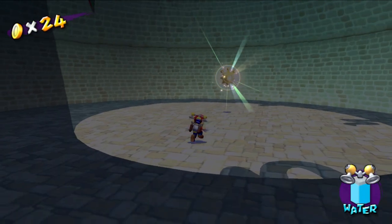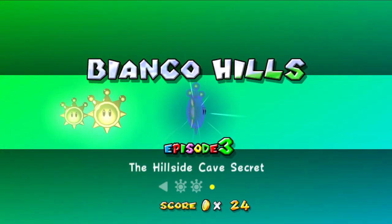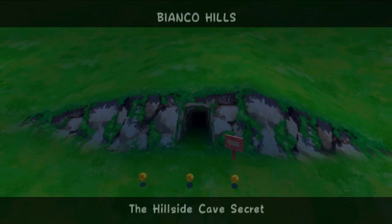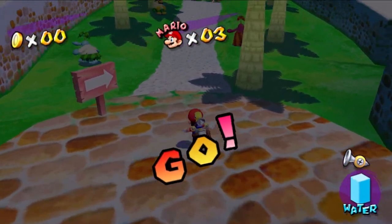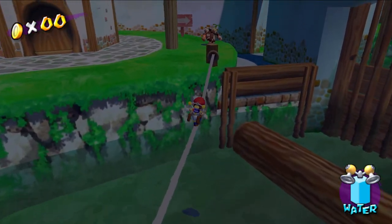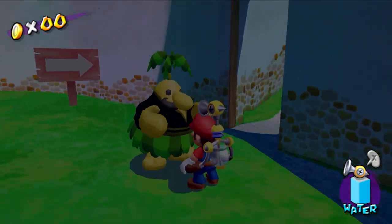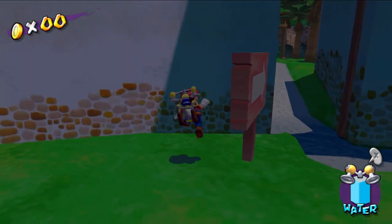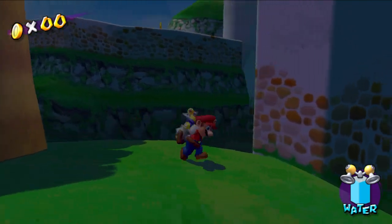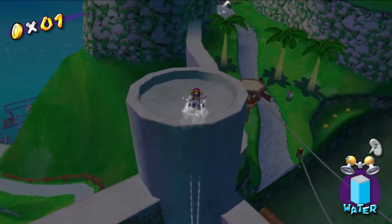Here we go, Second Shine. The hillside cave secret. Did you get the blue coin? No. I know there's probably a guy up here — there he is, a blue coin. And again, episode exclusive.